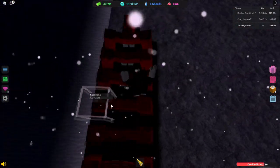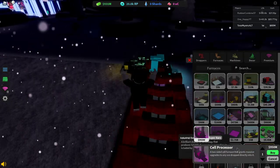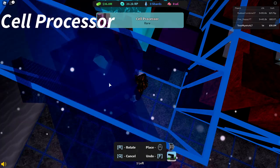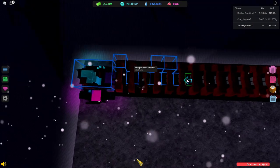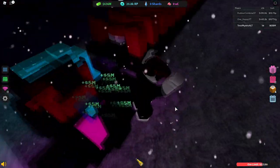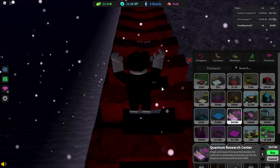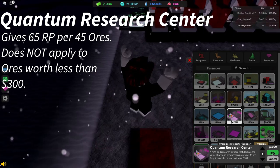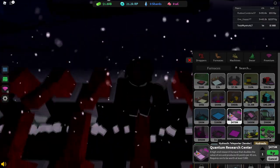Quick note: if you have a bug where your ores won't go above 50 total ore count even after upgrading your ore limit, just rejoin the game — it fixes it. We're coming up to 950 million already. Let's buy the cell processor and move everything back a little. Now we're getting 8 million dollar ores. We already have enough to get the quantum research center we wanted.